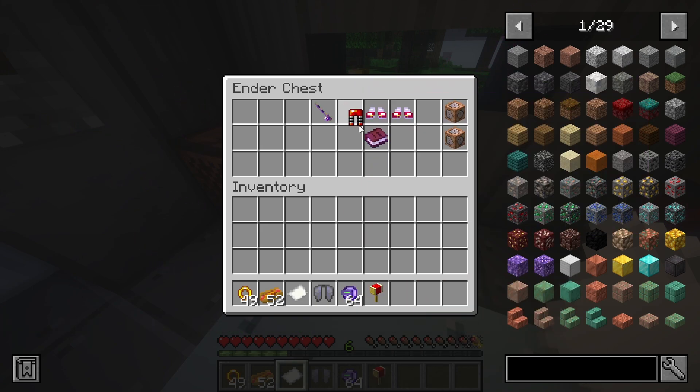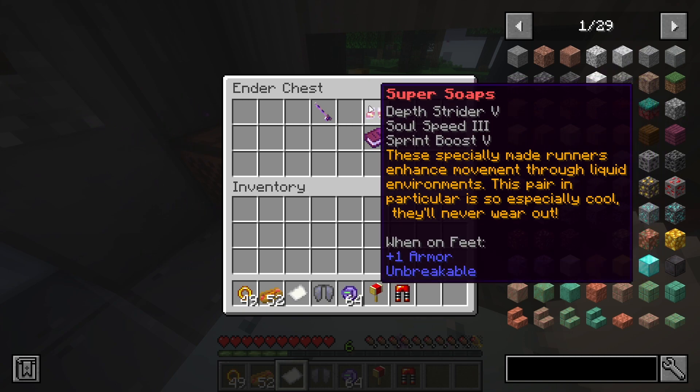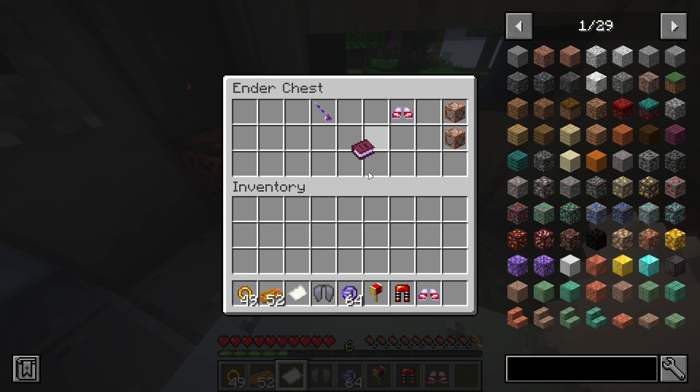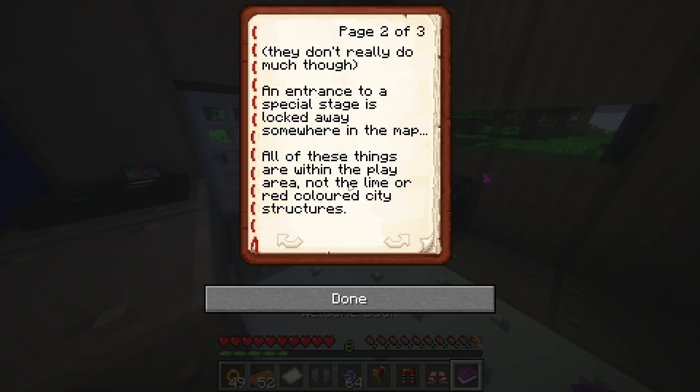We got spring legs and super soap. Let me just read the welcome book. There are multiple routes through the zone, a number of things to find, and three powerful tools that will equip you for the Metal Sonic fight are scattered around. Three secret Chimajongs are here too, though they don't really do much. An entrance to the special stage is locked away somewhere in the map. The guy put a lot of work into this.